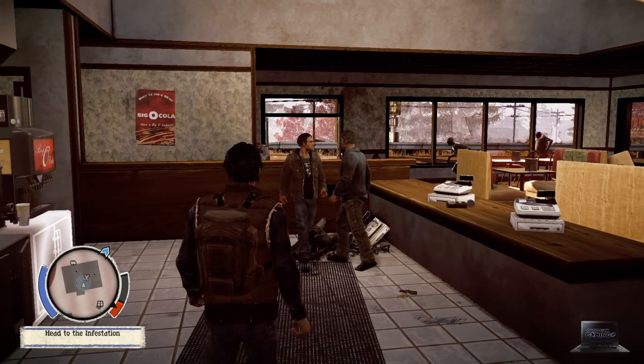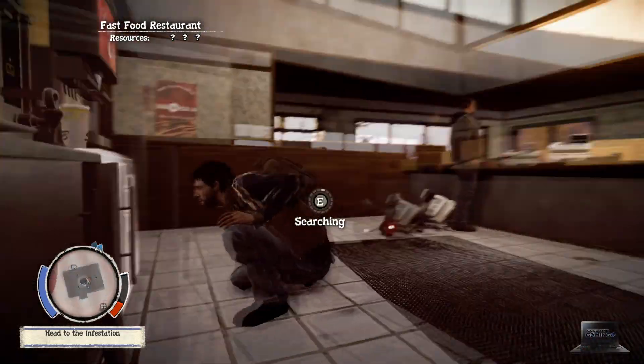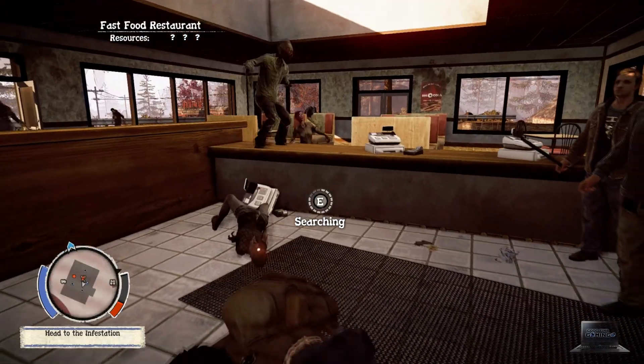The next thing is not to go alone — it's dangerous out there. What you can do is start missions for other survivors, such as going to clear an infestation. Rather than go straight to the infestation, go into a nearby building and start looting it for food while your friends watch your back.